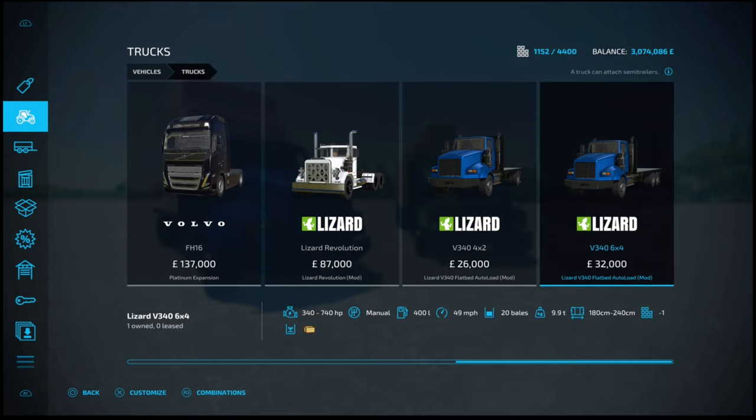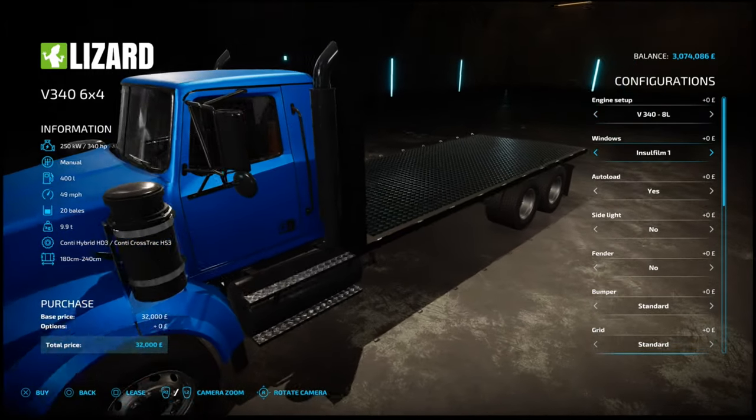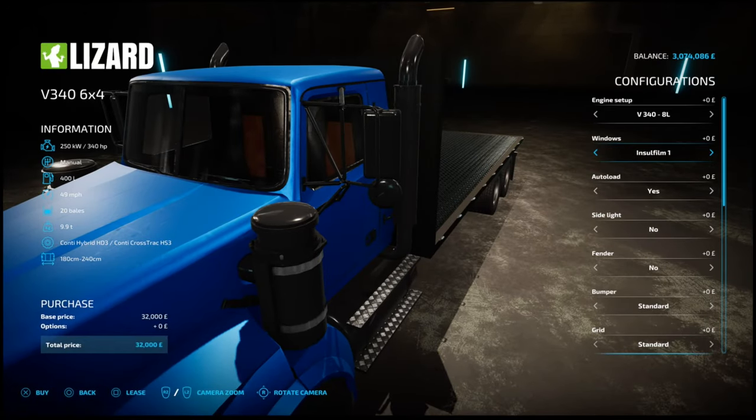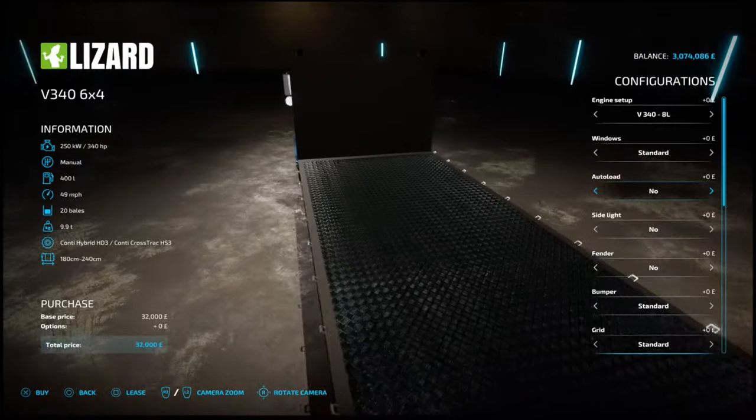Engine configurations go from 8-litre 340hp, 485hp, 540hp, 12.3-litre, up to a turbo 570hp for 14.7 litres, then 16-litre 650hp, turbo 740hp with 18 litres, and back to 340 standard. Windows options give you different tints and films. You can toggle autoload yes or no for the bales, side lights yes or no on the cab door, fenders yes or no on the rear rails, and bumper options with five different styles plus a grid option in standard, grid, grid 2, or grid 3 chrome finishes.